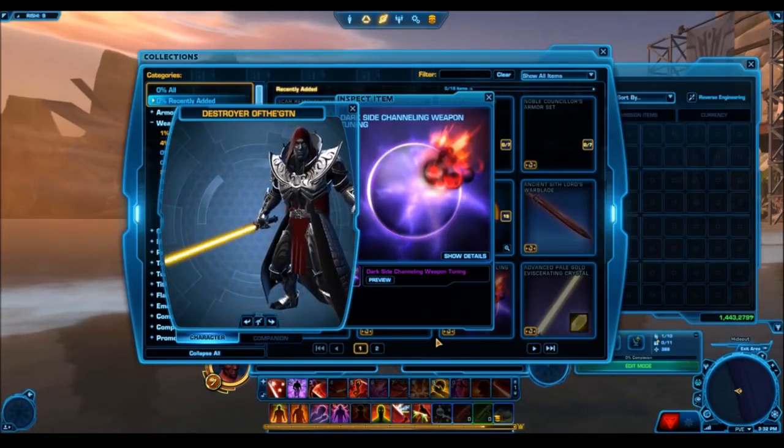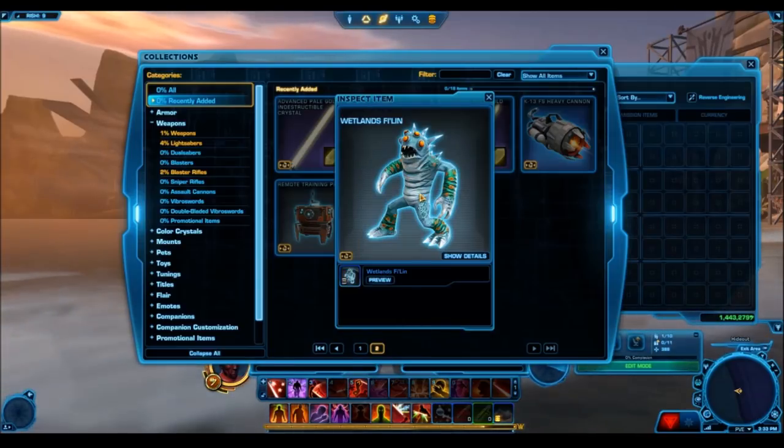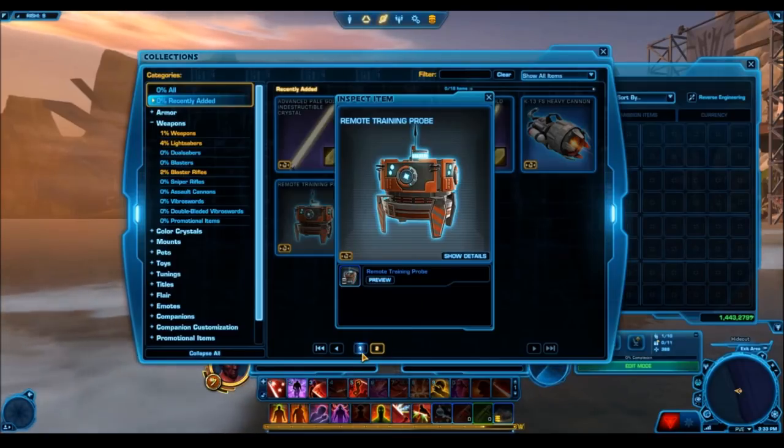We also have two new pets. We have a Wetlands Filin — it's got multiple eyes and a lot of funky colors. And then we have the Remote Training Probe as well. So those are two new pets that are coming.